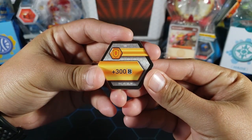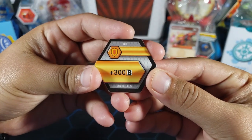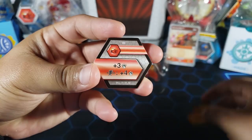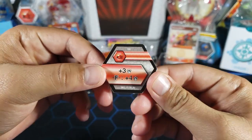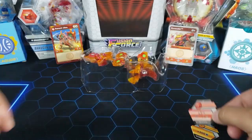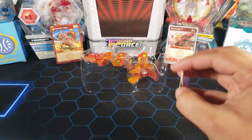Let's take a look at the Baku Cores. Here we have the shield core: plus 300 B — just a basic core. Then we have the flame fist: plus three attack, or plus four if it's a fused Bakugan. Pretty simple Baku Cores — I'm pretty sure I have both of them already, so no new cores for me.